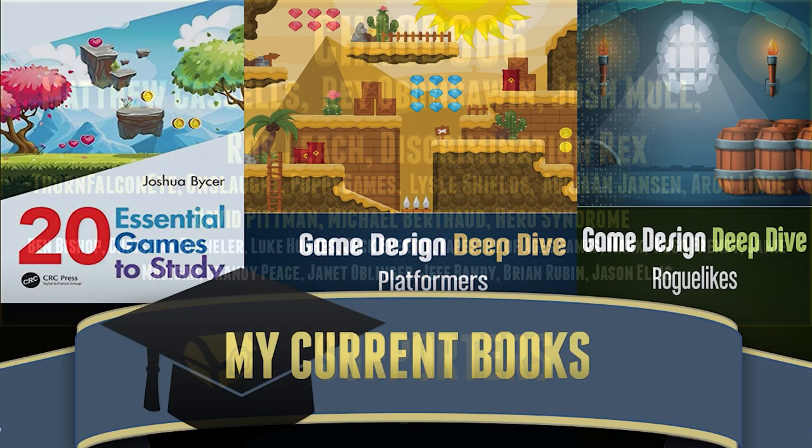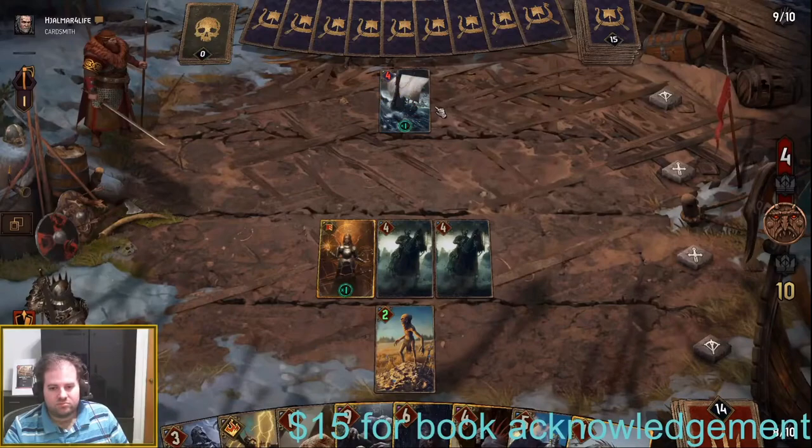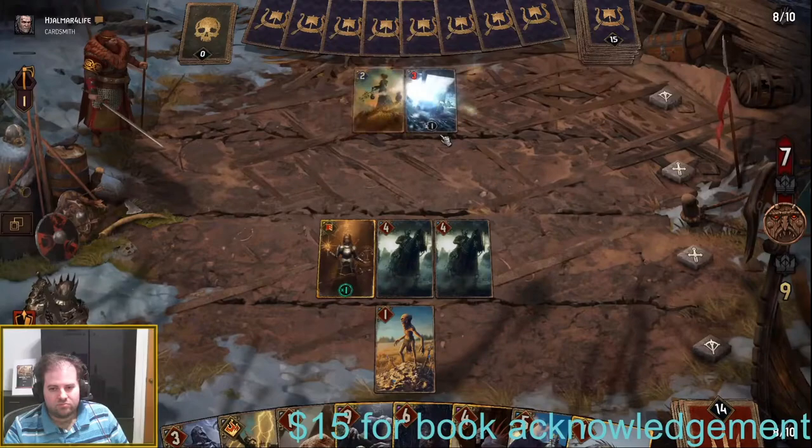If you're interested in my books on design, they are available at most major retailers. '20 Essential Games to Study' is for first-time developers looking to be inspired, and the Game Design Deep Dive series covers the history and philosophy of major genres, with horror coming later in 2021. In the last part we focused more on single player progression in terms of a power curve, but now it's time to get to the nasty and the more complicated part when it comes to multiplayer.